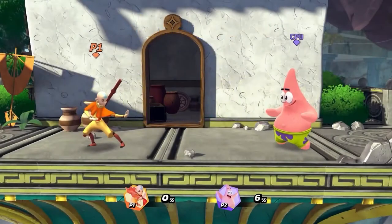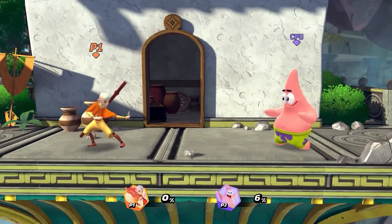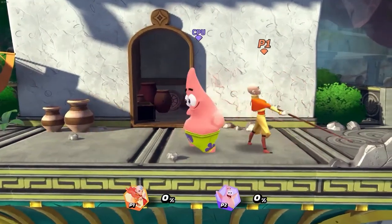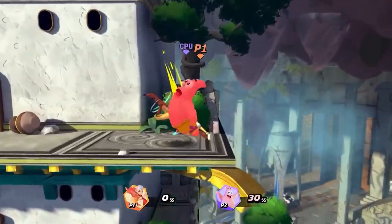Hello everyone, my name is Marcus Villelobos from the Nickelodeon All-Star Brawl Development Team, and today I'll showcase the moveset of the goofy kid with the fate of the world on his shoulders, Aang. Aang is a highly mobile character that excels at performing aerial combos and keeping his opponents off the ground with his airbending skills.